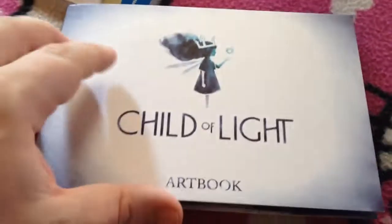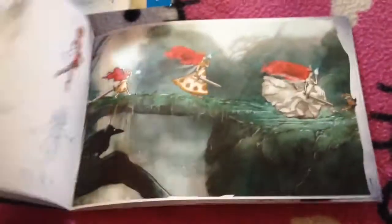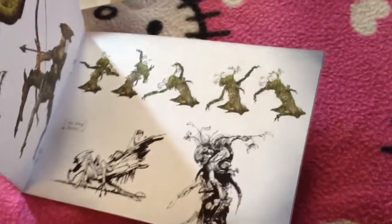Really nice quality paper poster. Quite creepy. Child of Light art book - about the characters in the game. It's quite cool. Nice paper as well on that.